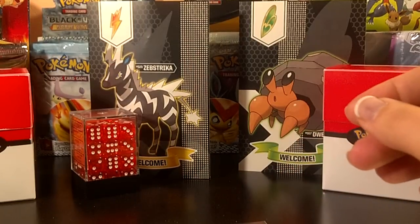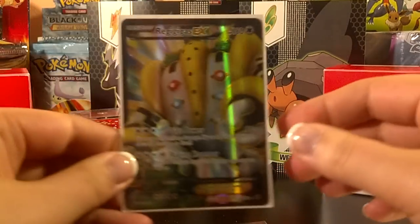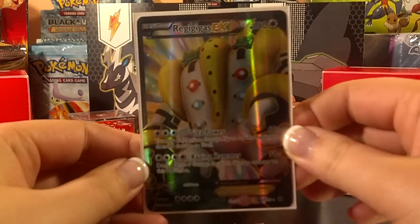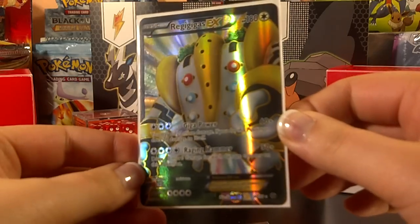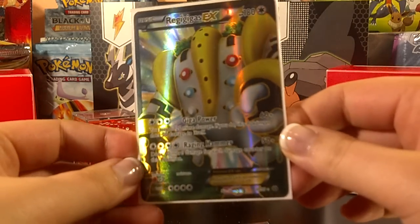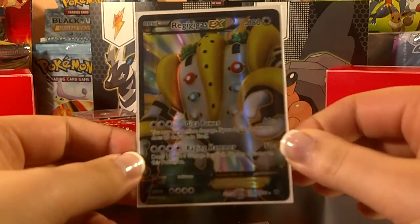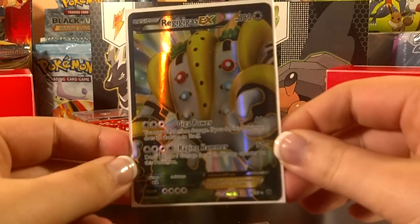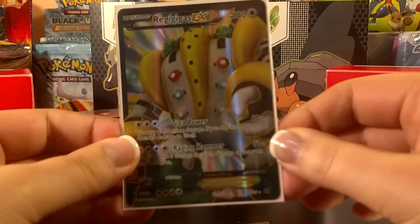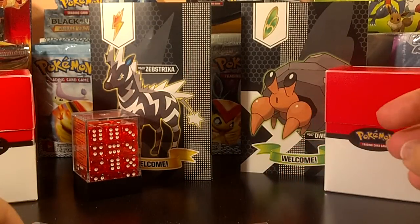I was also able to trade my Zekrom EX full art for a Regigigas full art EX. This means that I only need one more full art EX for the whole set — that would be Shaman full art EX. One step closer to completing the set. Now I just need the two Shinies and the Shaman EX, and a bunch of reverses, but nonetheless.